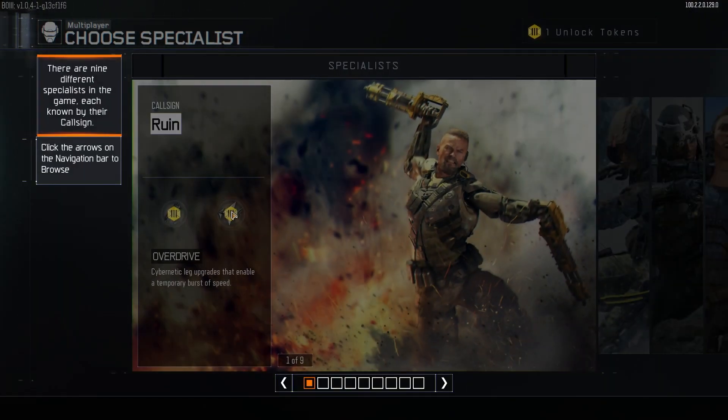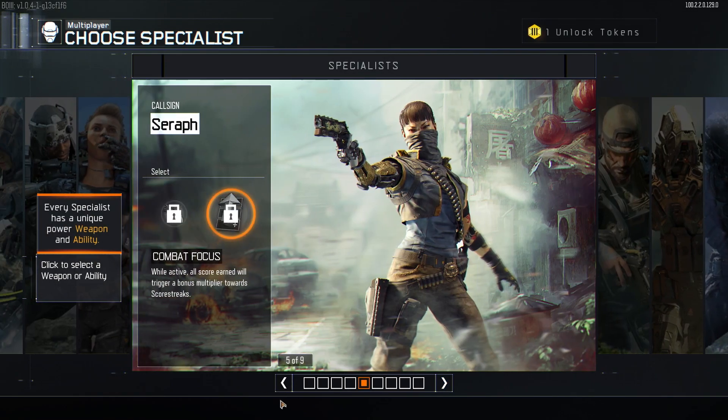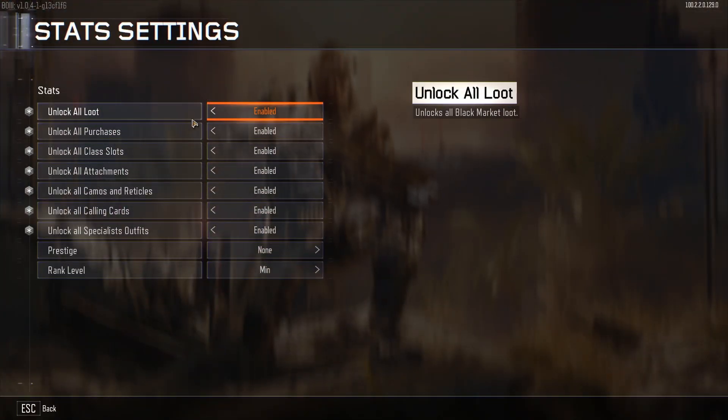Once you've launched the game, it's pretty simple. It's just going to take you through the basic BO3 stuff that's always at the beginning. To change your name, hit the tilde key and do slash name and then whatever you want your name to be. I just have mine set on Badger.